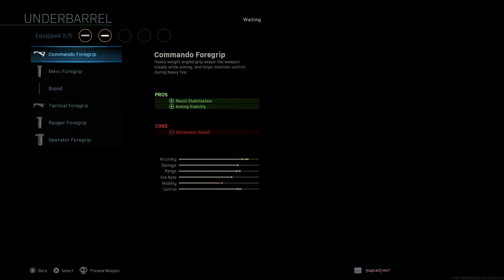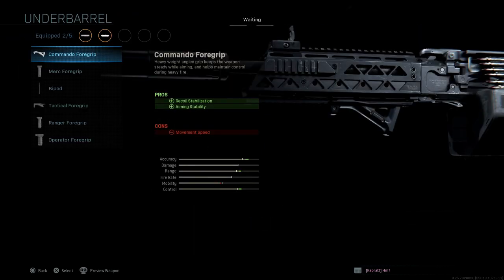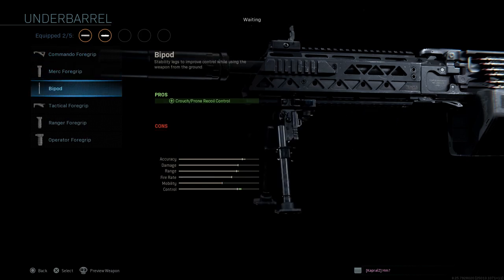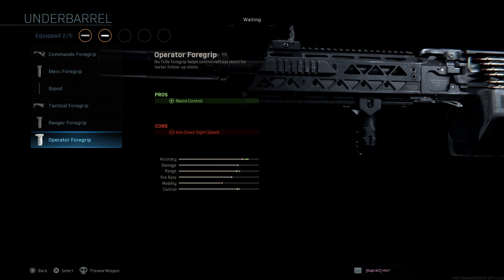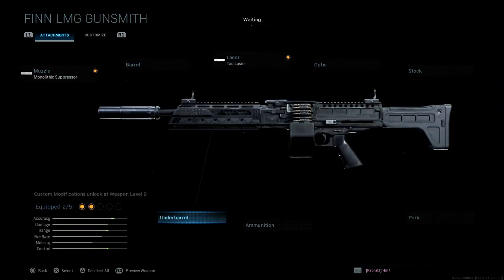And then finally, for your underbarrel options, you have the Commando Foregrip, you have Merc Foregrip, Bipod Tactical Foregrip, Ranger Foregrip, and then finally Operator Foregrip. So yeah, that's it for this gun.